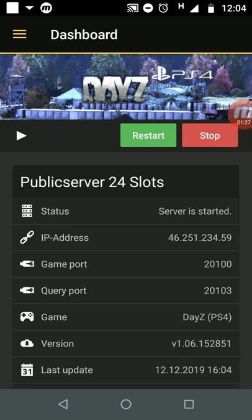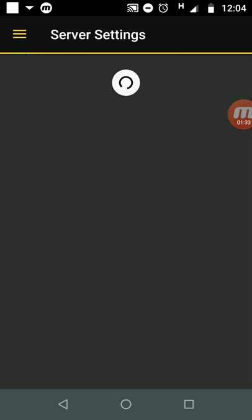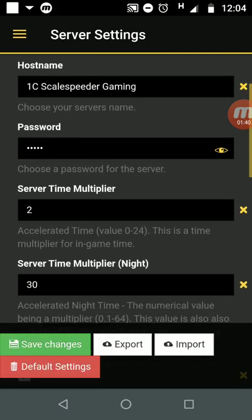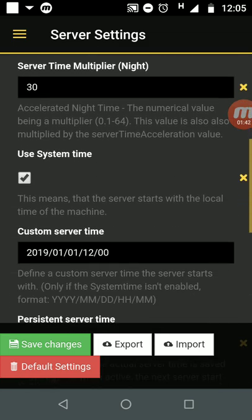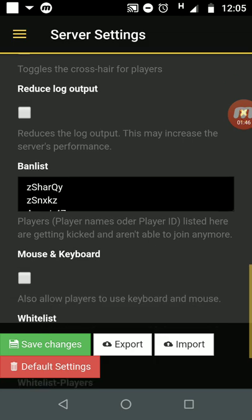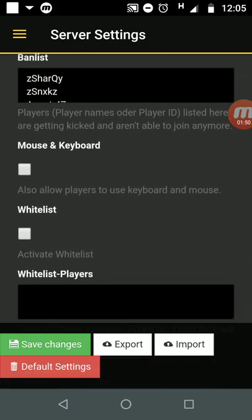And then all you do is go down to server settings. You'll have all the normal stuff — server name, server time, password, all that sort of stuff. And you can actually get rid of the password if you do this. You come down to the bottom and there's the ban list, and then at the bottom we've got whitelist.